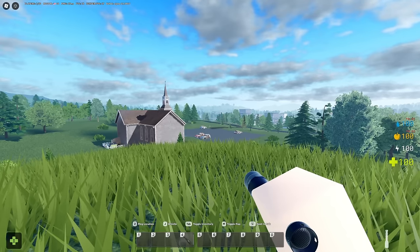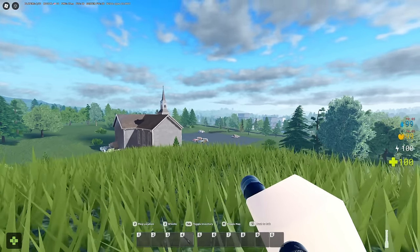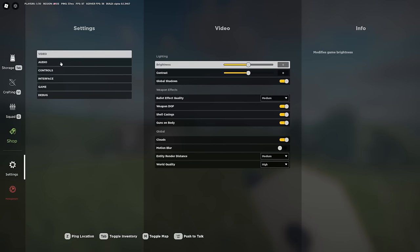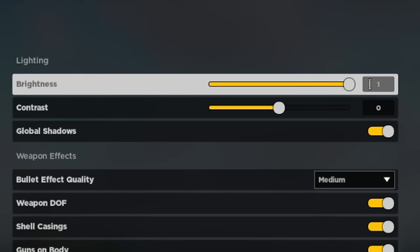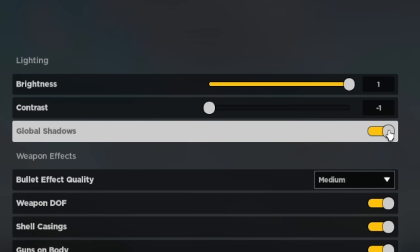When you first join Roblox Aftermath, go ahead and take care of some settings right away. Press Tab to open your inventory, then click the settings menu at the bottom left. In video settings, you're going to want to turn your brightness all the way to 1 and your contrast all the way to negative 1. The global shadows look pretty but go ahead and turn those off too.